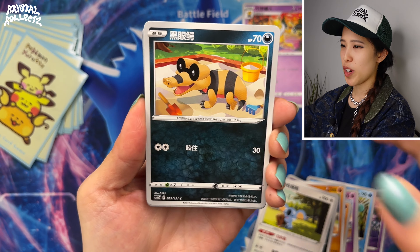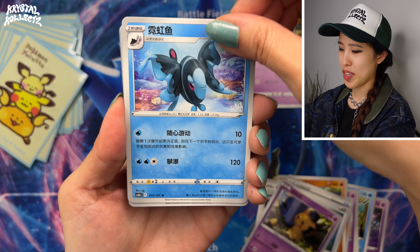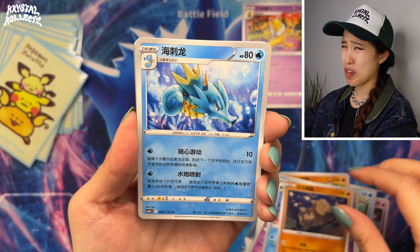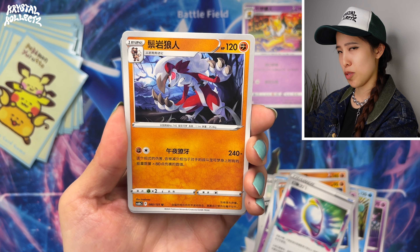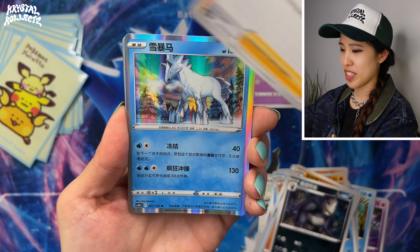During Vivid Portrayals and Gigantamax Battle early in the Sword and Shield era, there were still 24 Jumbo Packs per booster box. The Slim Pack booster boxes looked like a typical Japanese booster box with 30 packs, 5 cards per pack — a very different orientation.